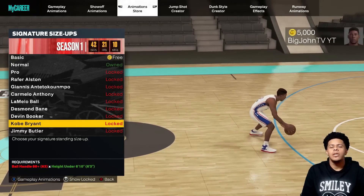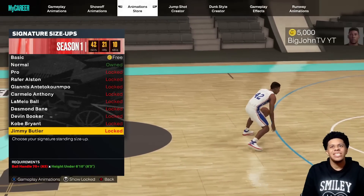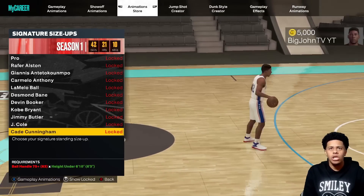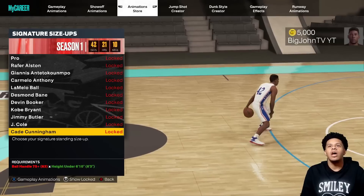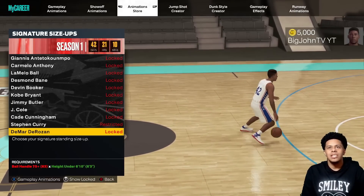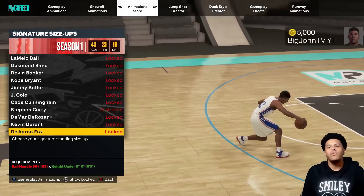Kobe requires 88 — I'm surprised you need 88 for Kobe — and under 6'10. Butler 70 and 6'10. J Cole 70 and under 6'3. Cade Cunningham 75 and height under 6'10. Curry 92 and under 6'10. DeRozan 75 and 6'10. Durant 85 ball handling. Then we have De'Aaron Fox.